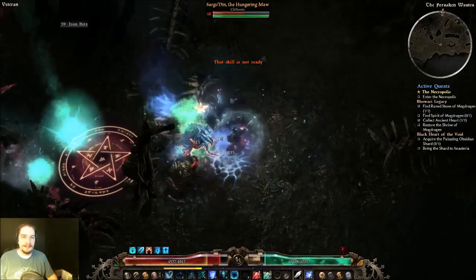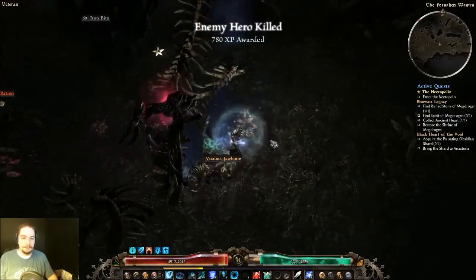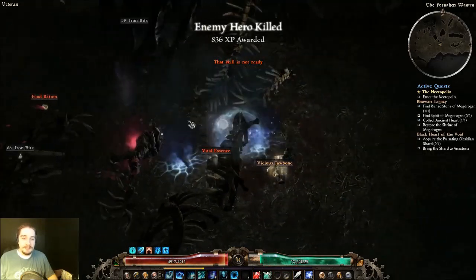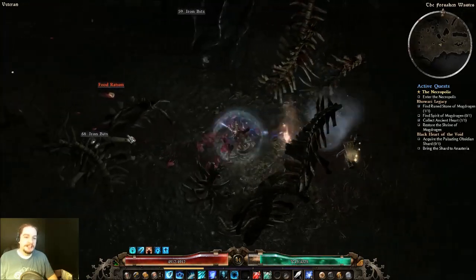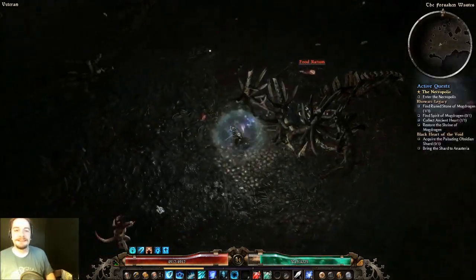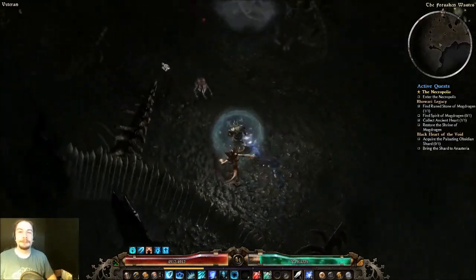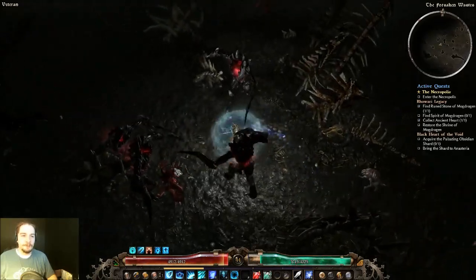You cross the bridge and then you're pretty much right where the ending is. You go to the second level, which is called the Obsidian Throne — which is metal as rock. There's a unique spawn in there, you fight him, and the exit is right behind him.